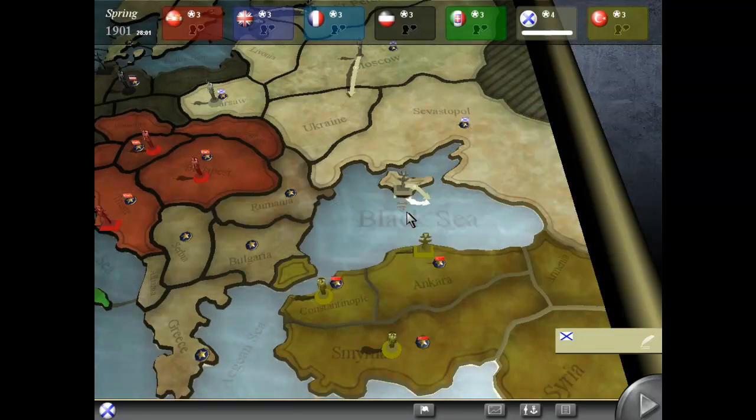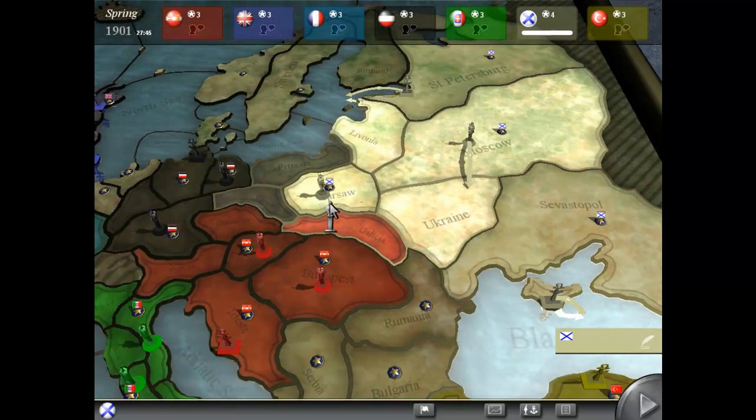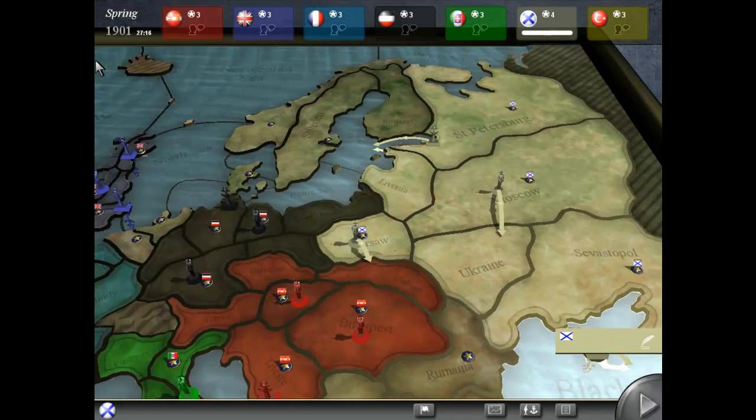The first move, instantly, I'm gonna go with the Black Sea because there's an anchor in Ankara. If he's smart, he's gonna go Black Sea as well, so I'm not letting him have the chance. I'm not gonna move Warsaw yet — I'm not sure. I wanna see what everyone else is gonna do. I'm guessing this can move to Silesia or Prussia, and then one of these can move to Galicia. But if I move Warsaw to Galicia, I can bounce that.